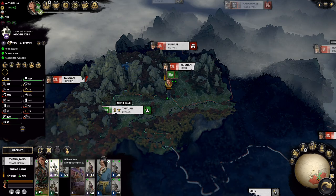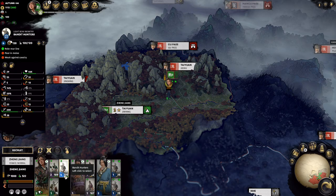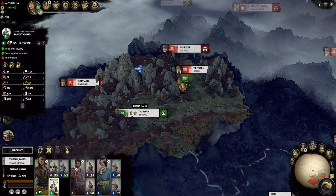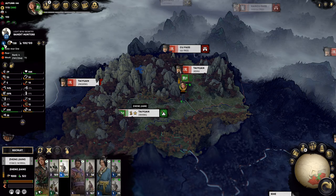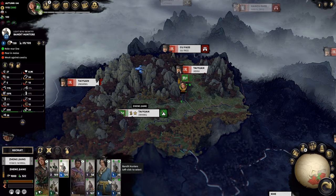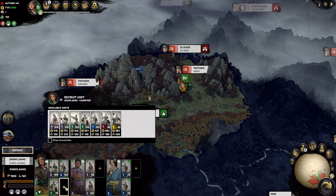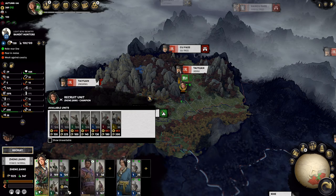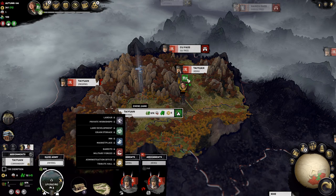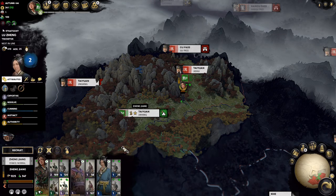One thing I was not able to figure out is figuring out the rank one units. These guys start at rank four — so we have a fully maxed out light bow infantry team. These guys are rank one, so we're going to want to level them up. I'm going to definitely recruit another one of these hidden axes units because they're super awesome. But that comes at the sacrifice of resources.